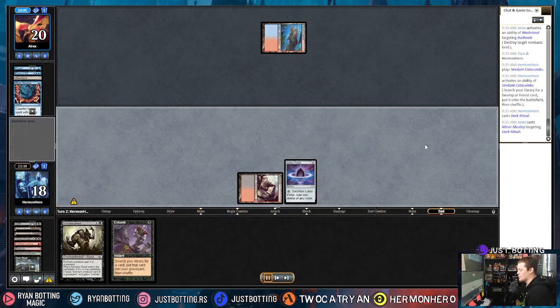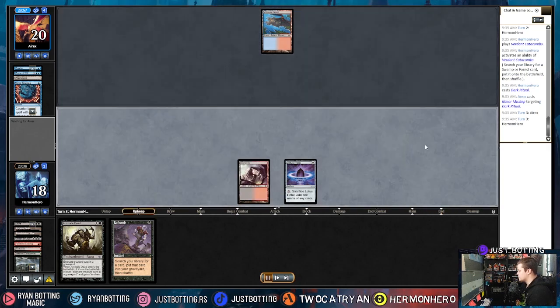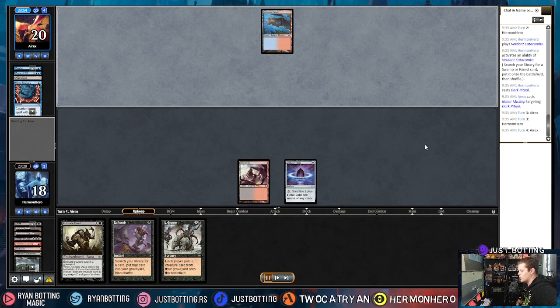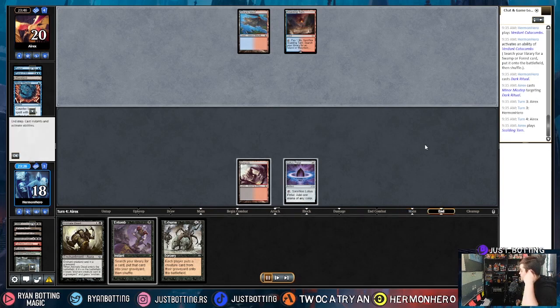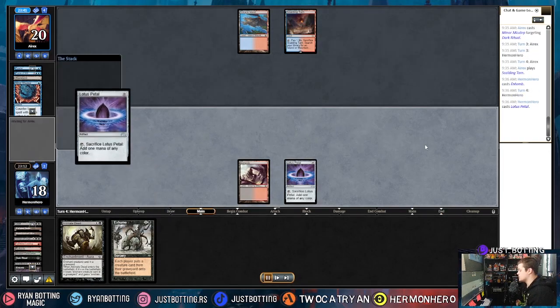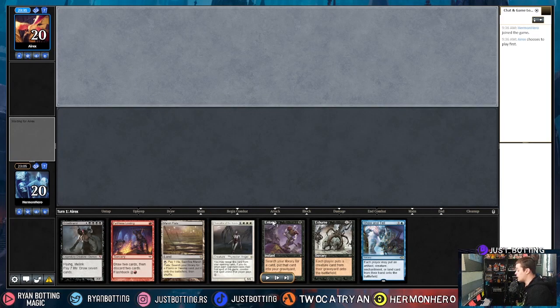It gets Minor Misstepped, which is a really rough draw for us, but we're still totally fine. We really want to land an Animate Dead so it doesn't get countered. We kind of just pass the turn — that Minor Misstep was crazy for our opponent; I'm not even sure it's that good in Legacy, but it was definitely good there. We Entomb, now have Griselbrand in our graveyard, then hit Lotus Petal which means we can fight through Daze. We Exhume and they concede because we get Griselbrand on the battlefield. A lot of concessions happen just before we start doing anything crazy. We're up a game against Delver.